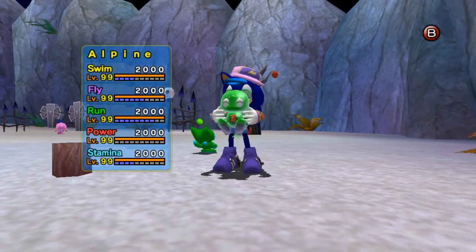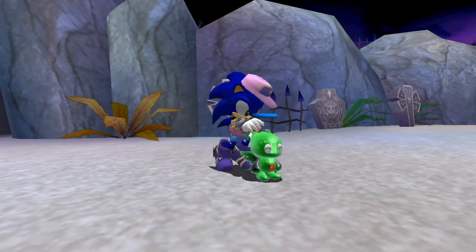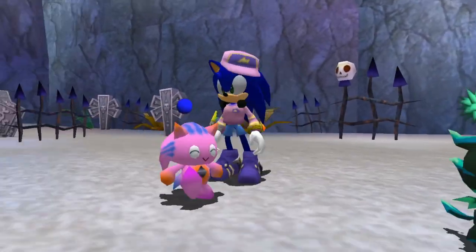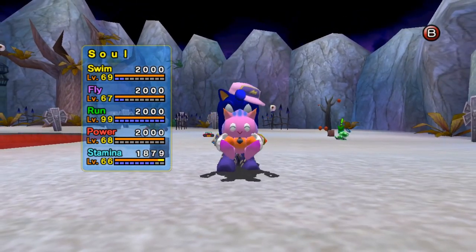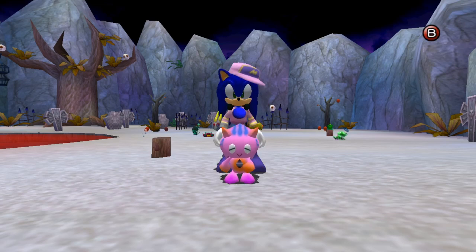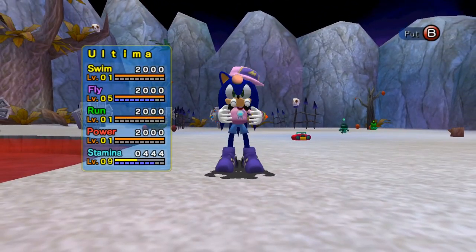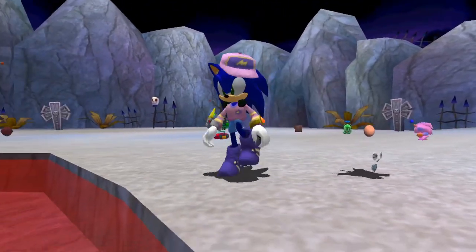We also have another green lad here — Alpine, very shiny and very cute. We have ourselves Tubb Jr. here as well joining us. And of course Sol with their very soulful face — a very cursed yet cute face. And then we have an invisible lad here, Ultima, who's also joined us. So I think that is everyone — yeah, that looks about right.